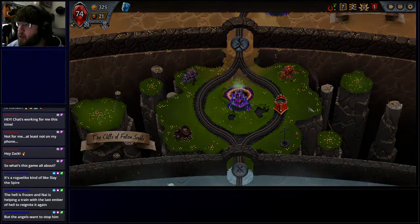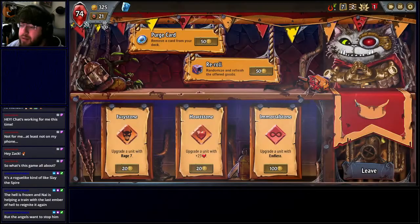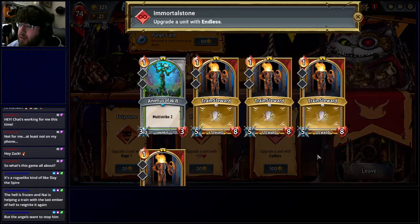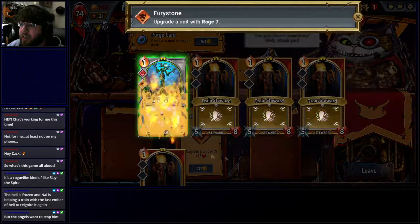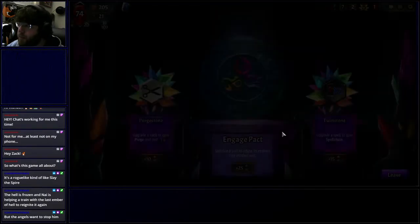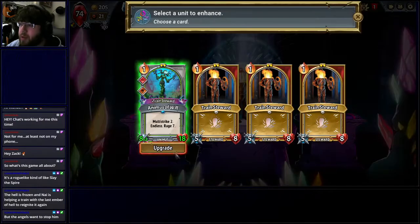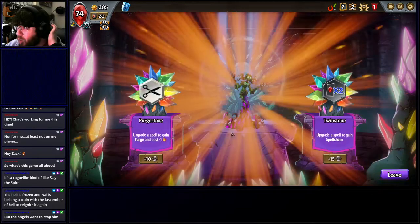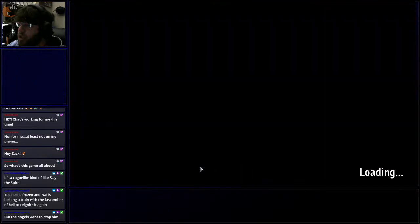I think I'm going to go with the Animus of Will here, and then I can get Endless on a unit. Endless on Animus of Will with Rage 7 sounds good. Let's sacrifice a Train Steward to upgrade the Animus of Will. So now I have a really cheap and easy creature to drop that will do a ton of damage — that Animus is going to be absolutely amazing.